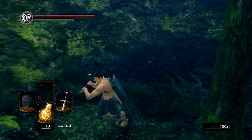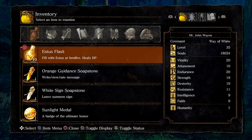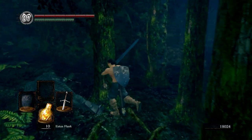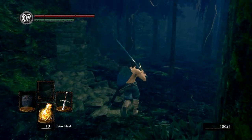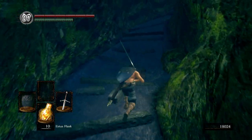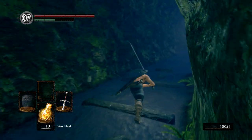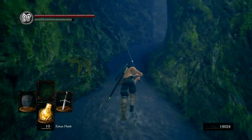Get a Soul of a Proud Knight. Also, what were those items that the frog guys drop? It's the Green Blossom. If you use them, they'll up your stamina recovery rate for a little bit. We still have 7 Humanity — that's pretty good. And we're in our Human form, so that's even better.